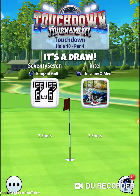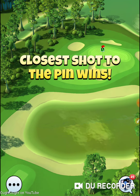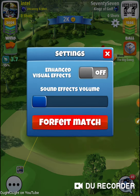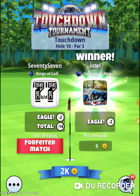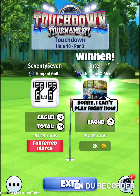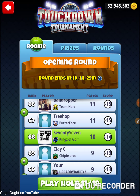It's a draw! I will forfeit — I know that'll piss off the community. I totally get the criticism of forfeiting. I've done it and will probably continue to in practice, but I never do it where it's detrimental to my opponent. I always do it where my opponent gets the best they could get. But in shootouts it's a fair game — I'm giving you coins, and you're bitching because I'm giving you coins. That was hole 10 of the Touchdown Tournament, opening round of the rookie division. Thanks for watching.